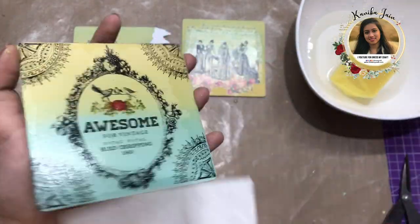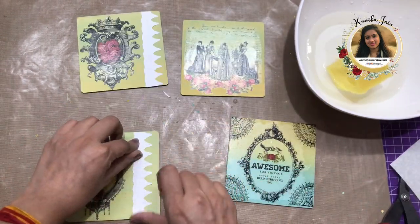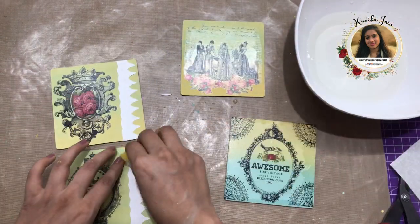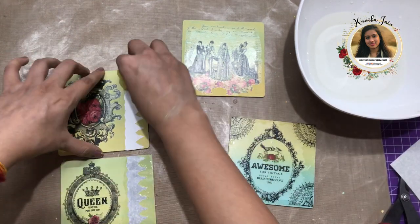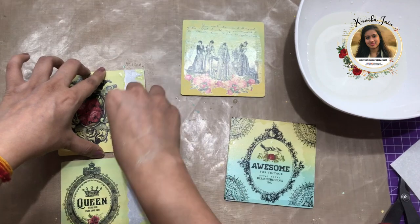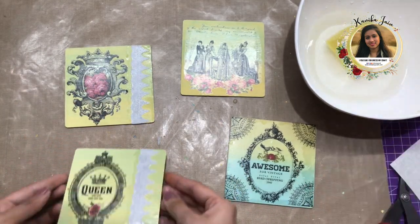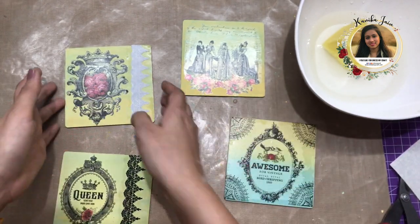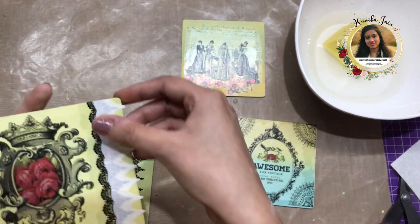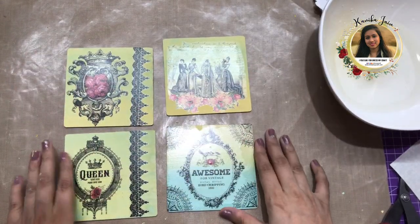Going back to my earlier coasters, I've added the lace layer on both of them and I'm working on them together — that's another way of completing projects at the same time. I'm making sure I don't overdo the water since there's a Transfer Me on the left-hand side of this coaster as well. I'll keep these aside for 15 to 20 minutes.